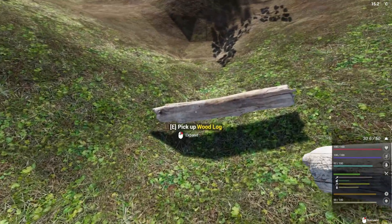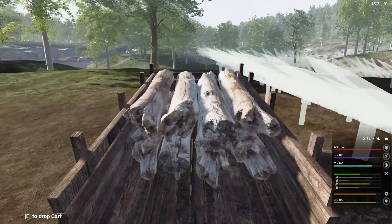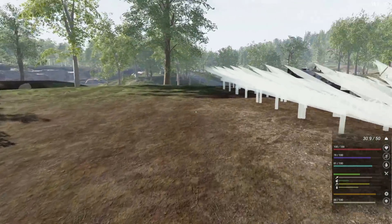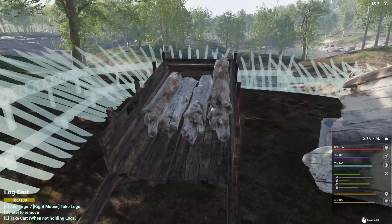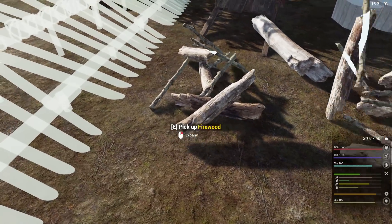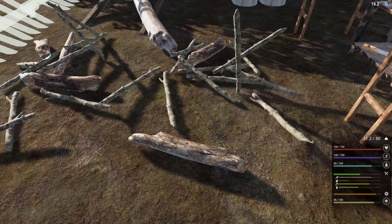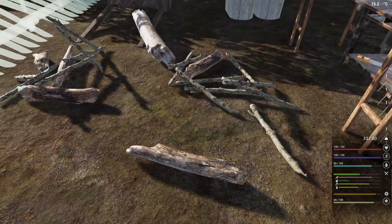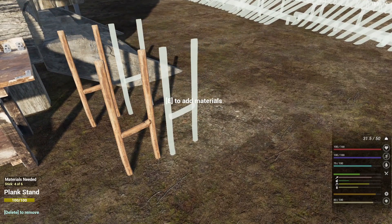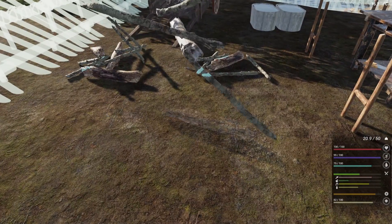Each log gives like 21 sticks so we should be good to go. I really do want to get an extractor going, and I've figured our first place should probably be aluminum so that we can get our large flask — the small one here is just not doing it for me right now. That should definitely be enough to get this so that we can get these planks out of our hands.